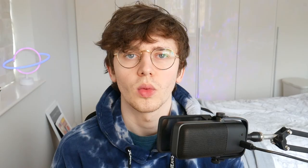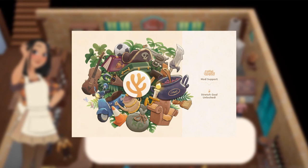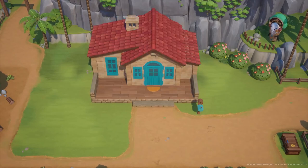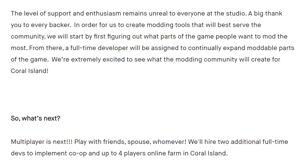Feature number ten: mod support. One of the Kickstarter stretch goals was for mod support. When this was announced, the Coral Island team released an update on modding, though it gave away only a small amount of information about what elements will be moddable. All we know is that a full-time developer will be assigned to expand the moddable parts of the game. I believe Stairway Games will be listening to players for suggestions on which elements to mod first. They say they're extremely excited to see what the modding community will create, and mods will only expand Coral Island and add more replayability.